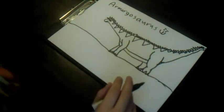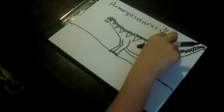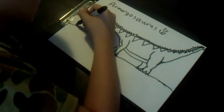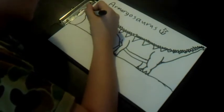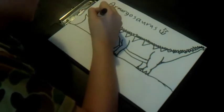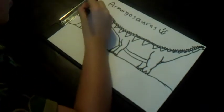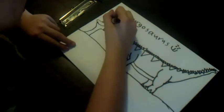That's a pretty good Armagosaurus. As I said, these eat a lot, so they'll be needing some trees. Why do I always draw trees that look like hands?